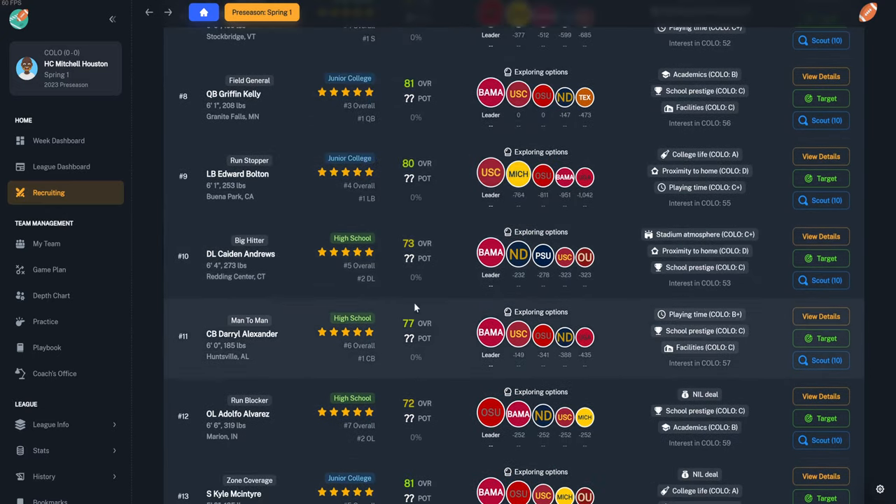We're going to skip ahead to the end of the regular season. First, make sure practice focuses are set — don't forget to do this especially if you're simming ahead. Pick your preferred offensive and defensive focus, and the AI will use this and give you bonuses for it.